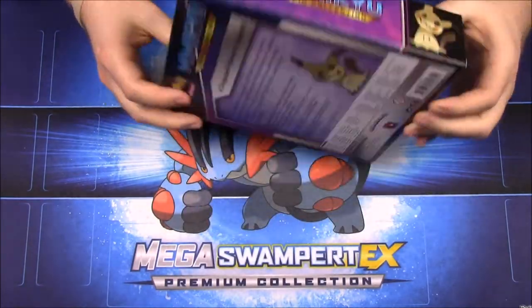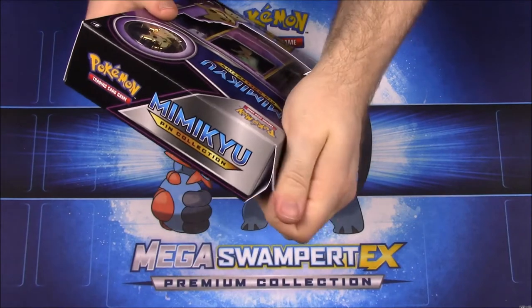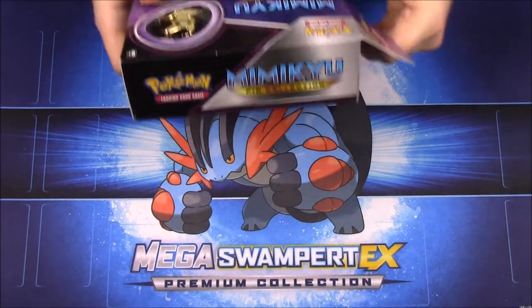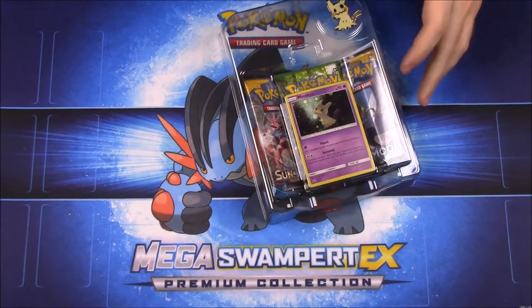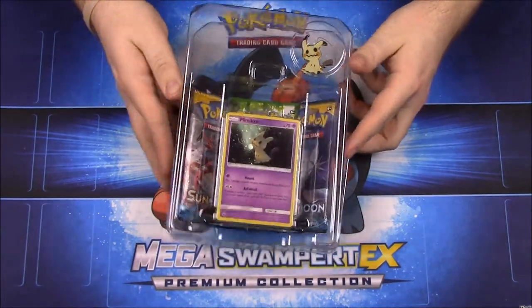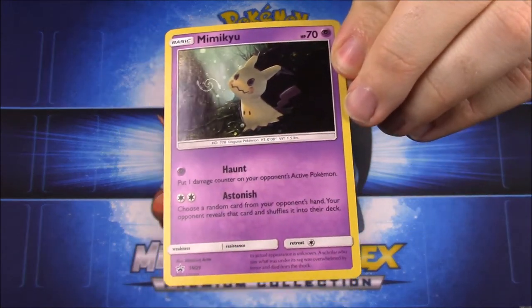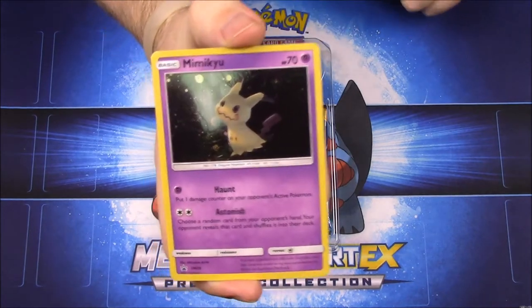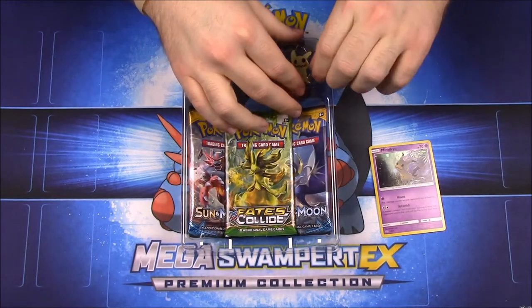It's going to be short because it doesn't have a whole lot in it, but of course this is the new pack featuring the cute little Mimikyu — a favorite of many people. Trying to fight it in Sun and Moon was a pain. So let's get this box open. It's like a little demon or goblin Pokemon hiding under a Pikachu outfit. There's the card — the little Mimikyu in its Pikachu costume looking all cute — and of course we have a pin of it.